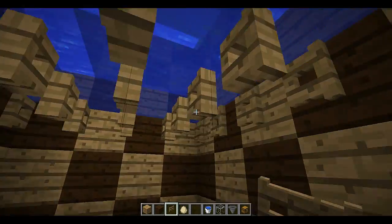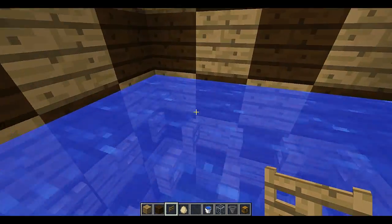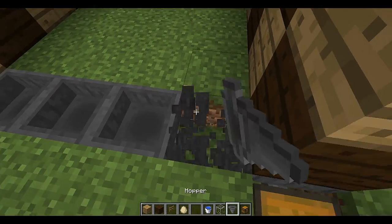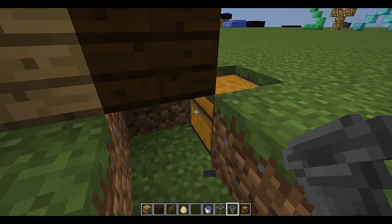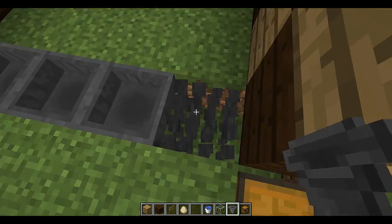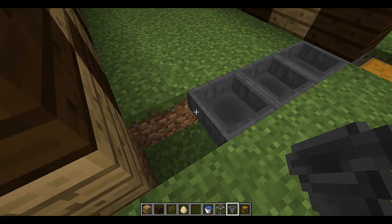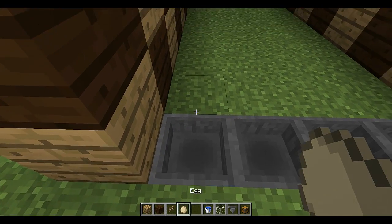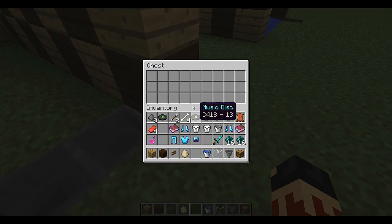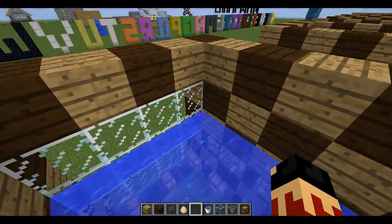With the water in place, chickens float up top, and when they lay eggs, the eggs float down. Now for the hoppers — you need to link them from the chest. Shift and right-click the chest to link them properly, otherwise the hoppers won't work. When you put eggs in there, they should transfer into the chest one by one.